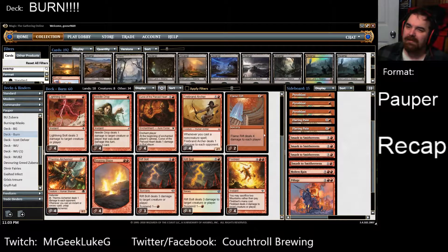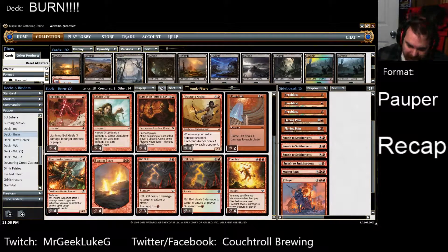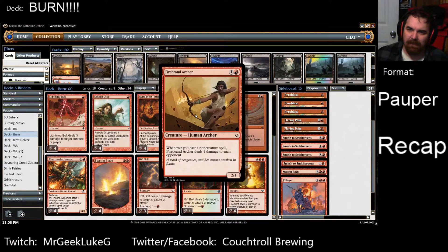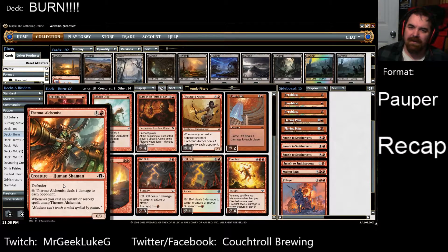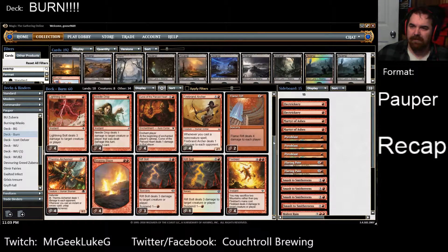Putting two Curse of Pure Heart into the sideboard will help — I'll have more cards to side in versus blue-black control matchups. In retrospect, thinking about the match, if I had sided out the Archers and the Thermal Alchemists and had more spells to bring in, I probably could have had a much better matchup — just going creatureless, or as creatureless as possible, so those removal spells get made dead.